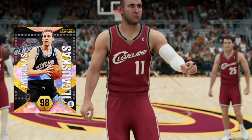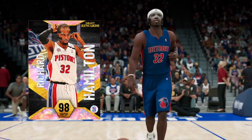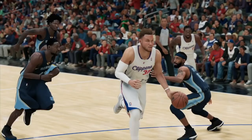If you want Dark Matter Ray Allen, Galaxy Opal Paul Millsap, Morris Peterson, or any other card you don't have time to grind for in NBA 2K22 My Team, hit up my boy MT Plug Grinder on Twitter. He is trusted, reliable, affordable, and fast, and if you don't have time to get these cards on your own, he's got you covered.